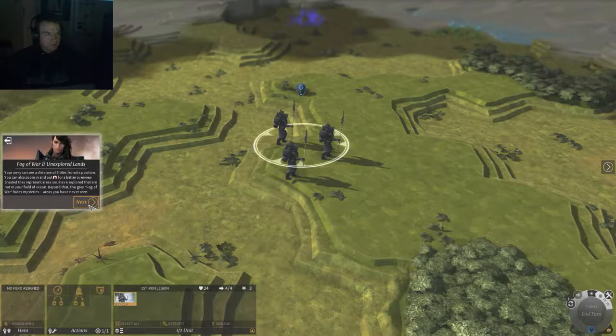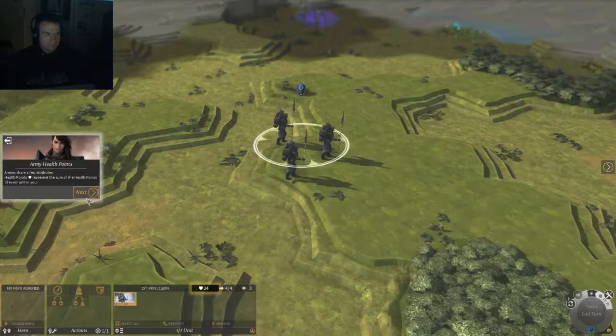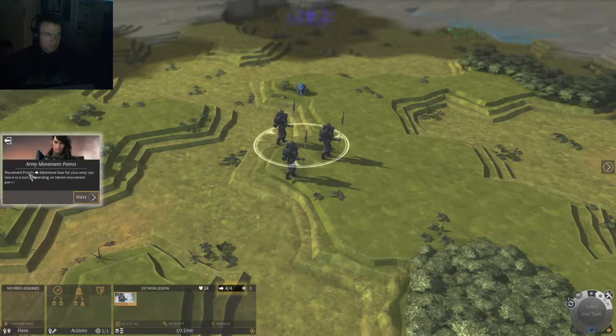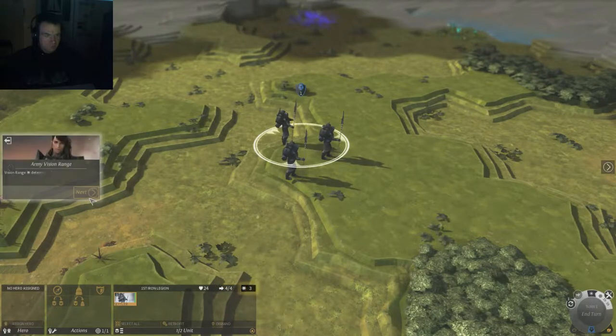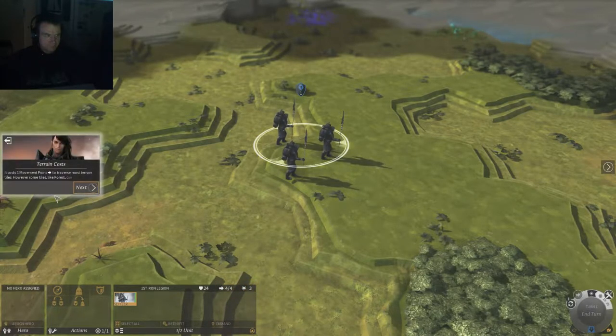The army can see a distance of free tiles from its position. You can also zoom in and out for a better overview. Shades of tiles represent areas not in your field of vision. The heart is the health of your army, the movement points are right here, and the vision range of the army is right there. It costs one point to move, though more difficult terrain like forests costs more.